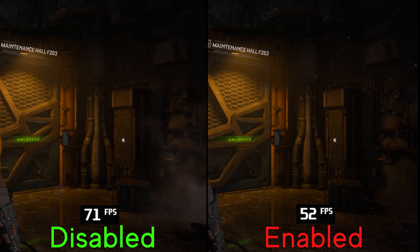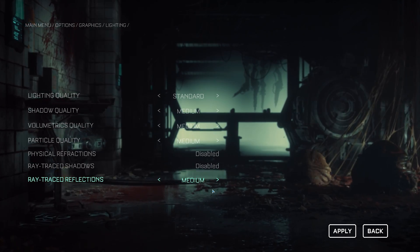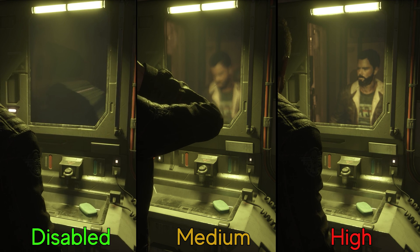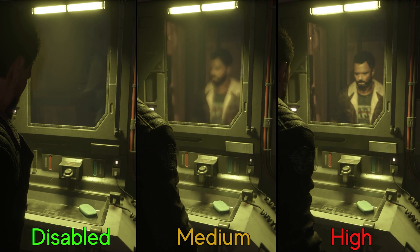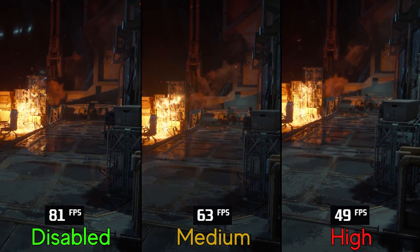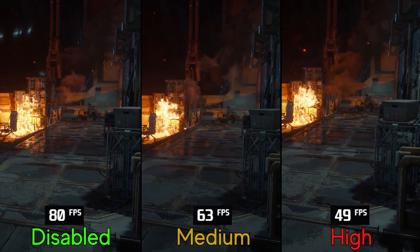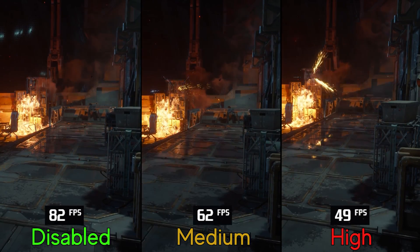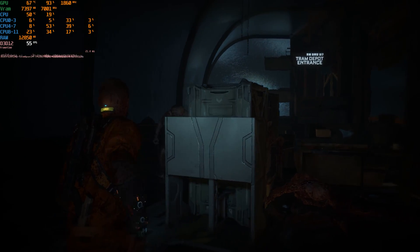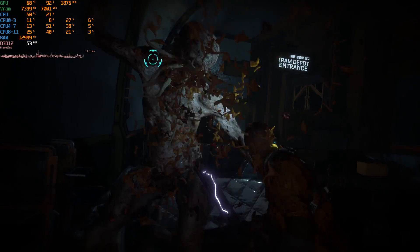Performance-wise, turning on RT shadows costs around 30 percent on the RTX 3060 Ti. RT reflections are more obvious than shadows — with this mirror, SSR doesn't have screen space data to show the reflection, unlike RT where at medium reflections are low-res compared to high. Going from SSR to medium RT reflections drops FPS by 21 percent, and to high, a big 38 percent on the RTX 3060 Ti. In general, I don't recommend using ray tracing even if you have a powerful PC, as you'll still see drops below 60 FPS due to poor CPU thread utilization.